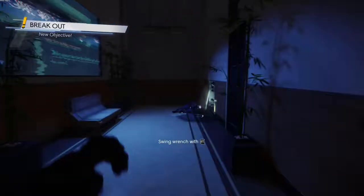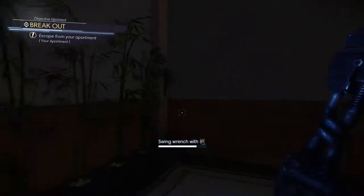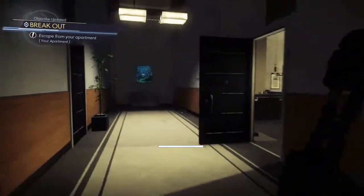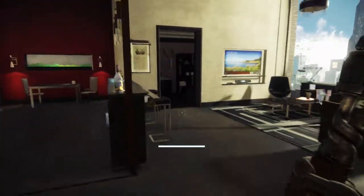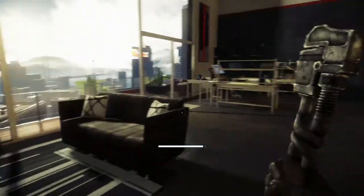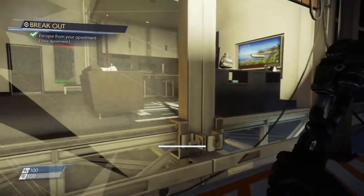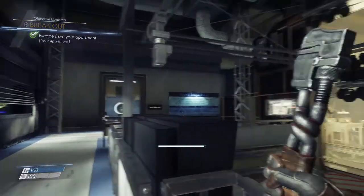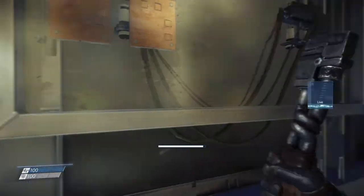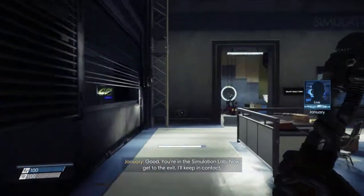Well jeez, thanks for telling me that. Open. Well, how do I get out? That's locked too. How do I get out? Whoa — escape from your apartment. Good. You're in the simulation lab. Now get to the exit. I'll keep in contact.